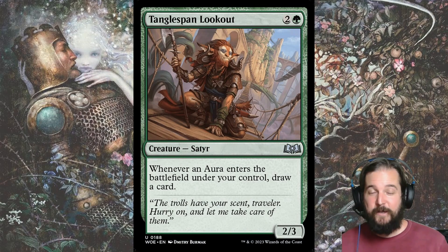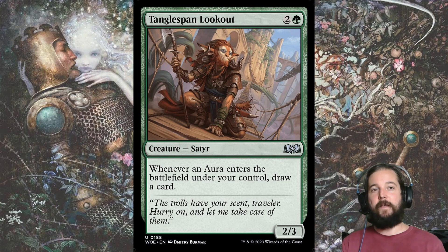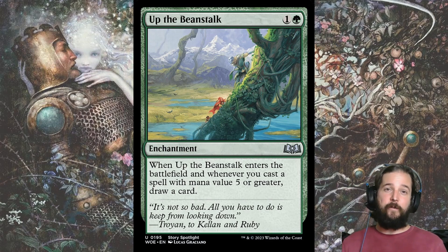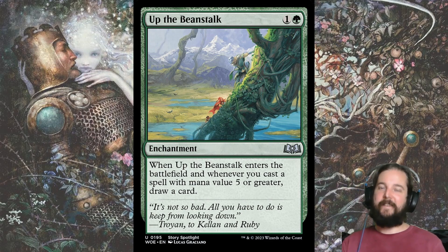Another way to beat your midrange opponent is to simply outvalue them with card draw. Tanglespan Lookout didn't make my draft skeleton, but especially if I found myself with Conceited Witch, which creates Wicked Rolls instead of food, it's a worthy inclusion. Or you can go with Up the Beanstalk — originally designed with Green-Blue Simic in mind, you have several five-drops like Scream Puff, Gingerbread Hunter, and Hamlet Glutton that I'm actively trying to draft, so Up the Beanstalk is a good inclusion.